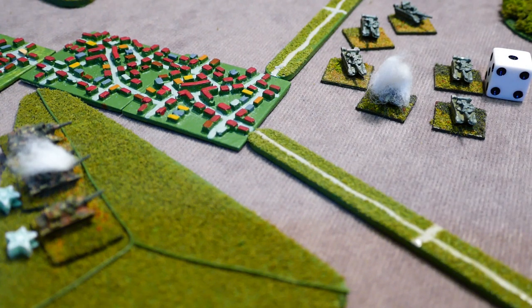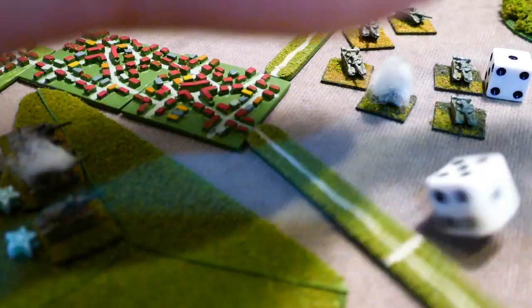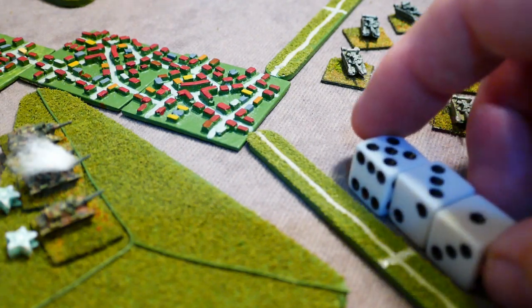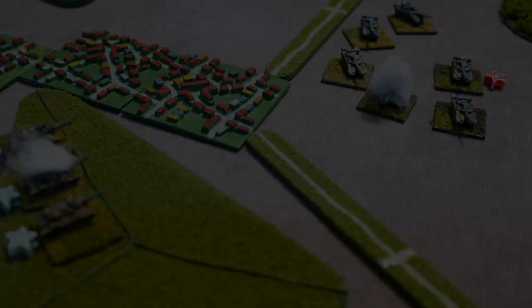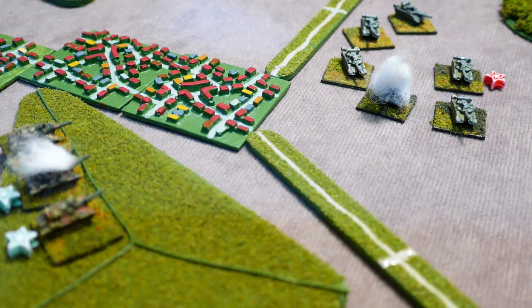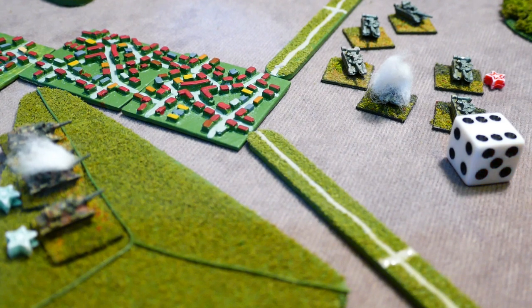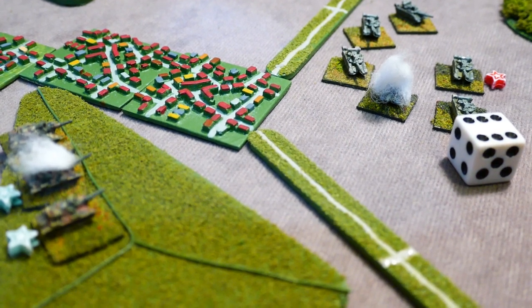The single hit against the far tank: he's outside short range so effective range — penetration 13 versus armor of 10 is three dice. Rolling those three dice we get a five, causing a quality check. Marking him with a little red star to indicate a quality check. Rolling for that quality check, fear needs a six to pass and he rolls a six — he passes.